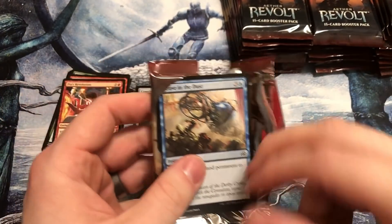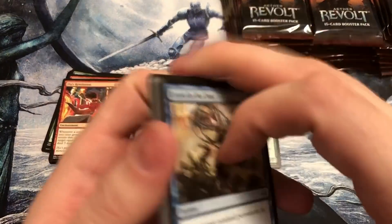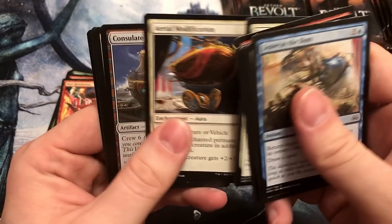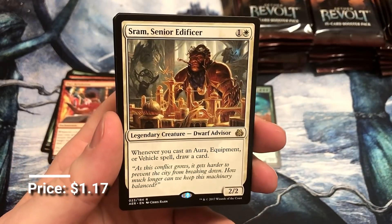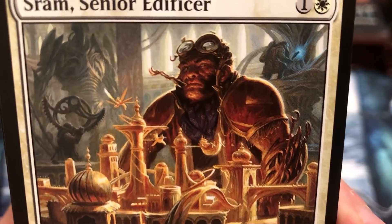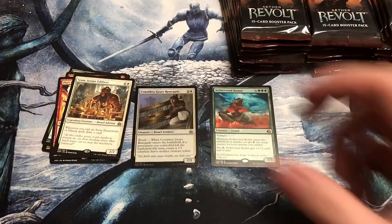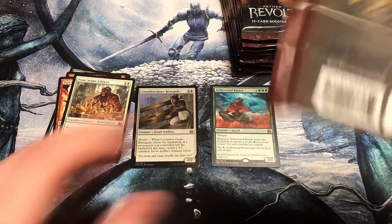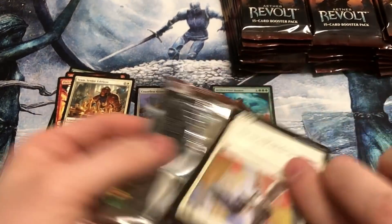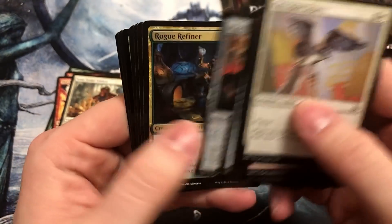You got a handful of staples that are $3 and out. Fatal Push — on Goldfish it's $3.75. Sram, Senior Edificer — look at that Dwarf. Nice to see the Dwarves back — gone since like the Onslaught Block. At least there's a functional tribal piece. Maybe I'm wrong — are they land destruction Dwarves? Some of them are, yeah.